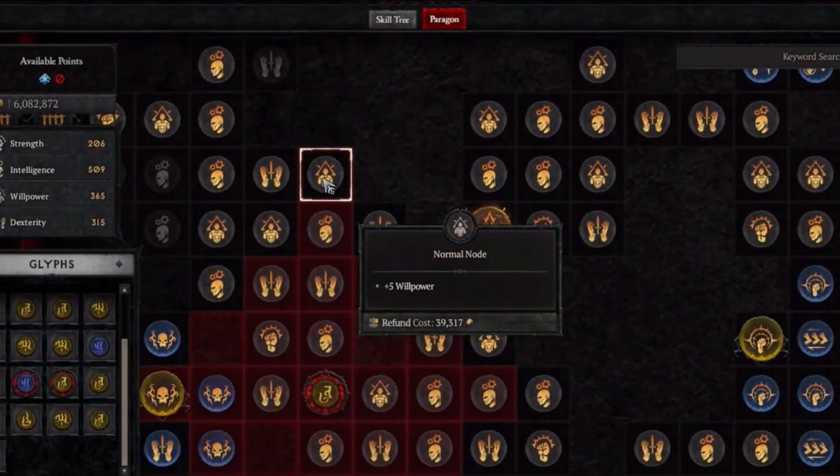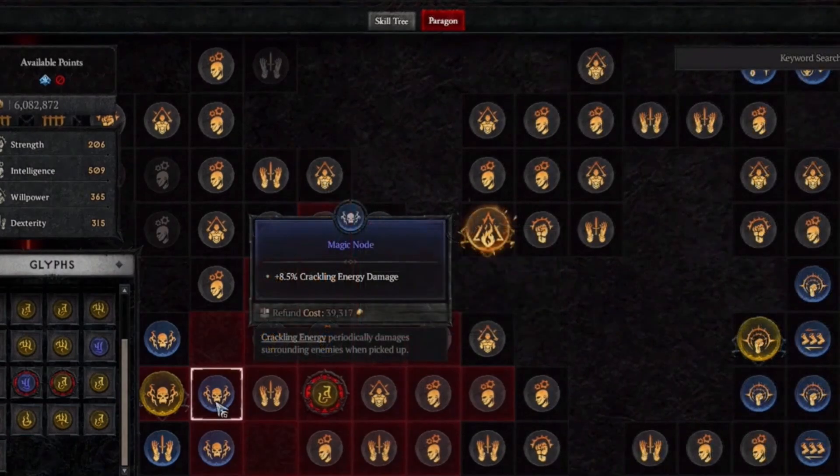I'm really stoked about that. There's a lot going on with the Paragon boards — all the points available and the many different options — which is really cool. At max level, I want a character that feels like my own, customized in a way that nobody else has done. I can't wait to see how the gear affects my play style with endgame builds. I'm definitely going to make a ton of builds and try out different characters and classes.